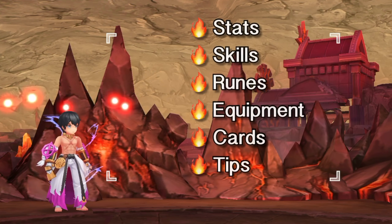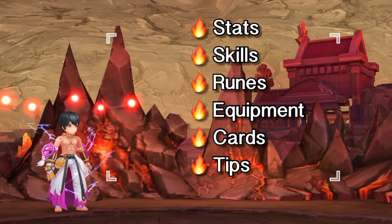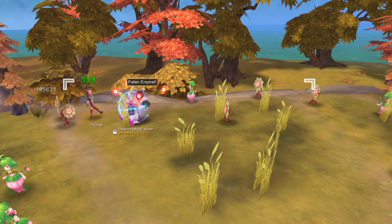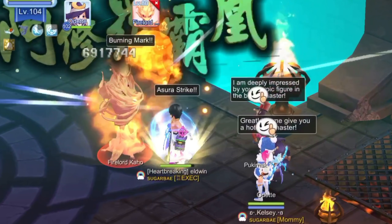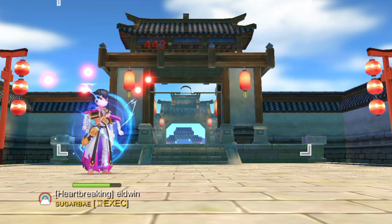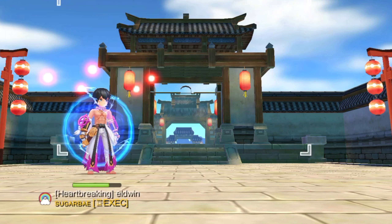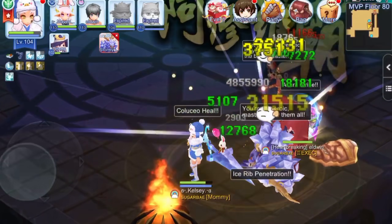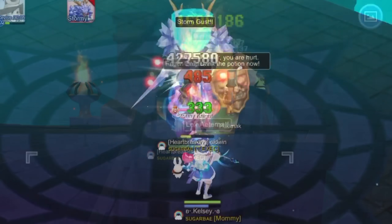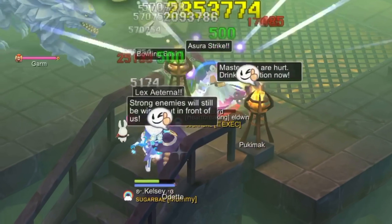Alright, so far we've gone through the most important stats, skills, runes, equipment, cards, and tips for the Shura farming and MVP build. With this build, we were able to efficiently one-hit mobs as well as deal huge damage against minis and MVPs. I'd like to give special thanks to my guildmate Eldwyn for his substantial contribution in the making of this video. That's it for this video, guys — don't forget to like if you enjoyed watching this guide. If you're new here, consider subscribing by hitting that subscribe button below. Thank you for watching, I'll see you in the next episode.